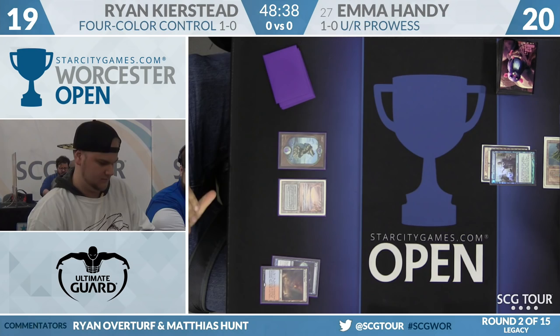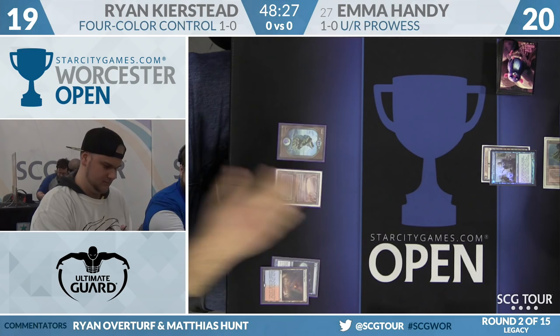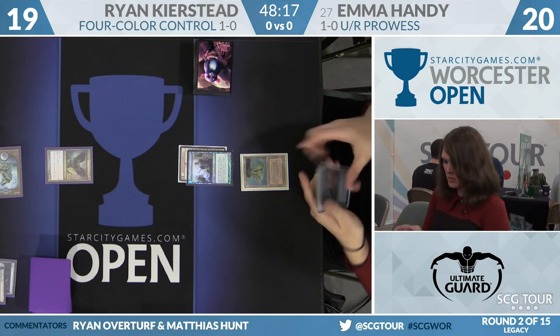The only card I take issue with in this deck is Knight's Whisper. Why isn't it Painful Truths? I'm sure Emma would be thrilled if Ryan cast Knight's Whisper here. So Ryan fetches two colors of mana online. Baleful Strix will draw him a card and he says go. Emma tries to flip the Delver — it does not work. He'll stay as a 1/1.